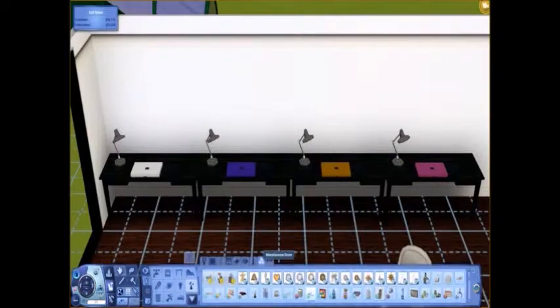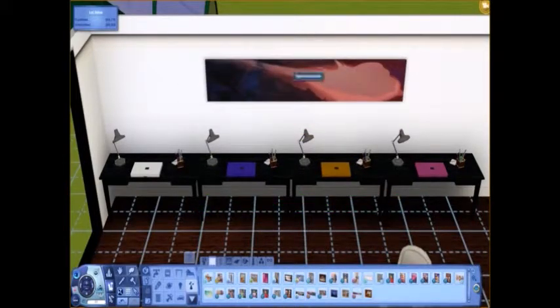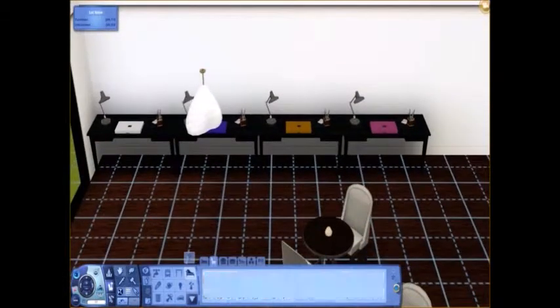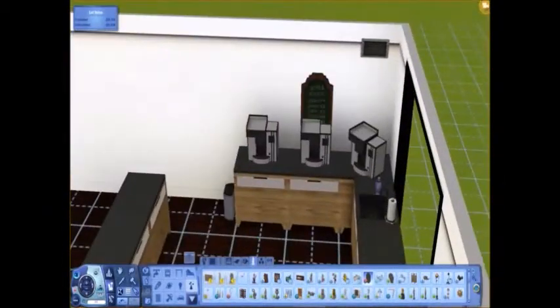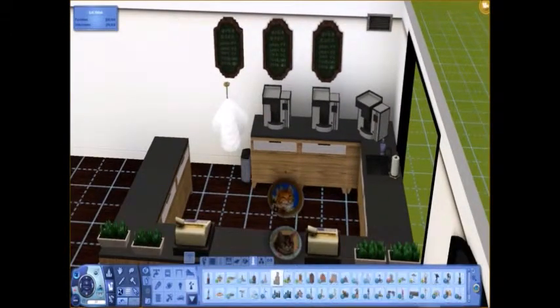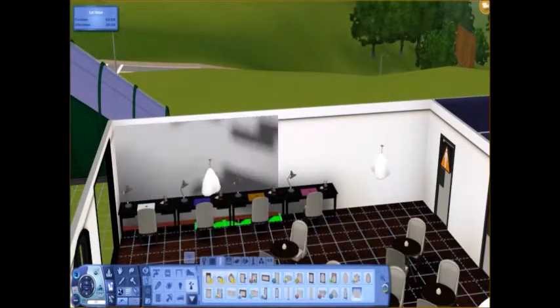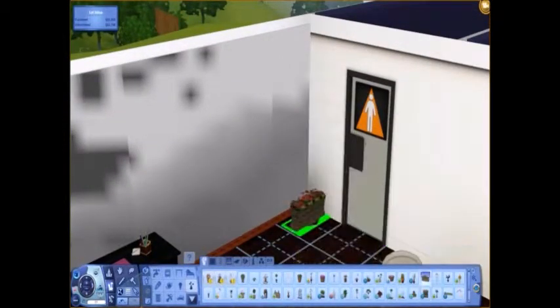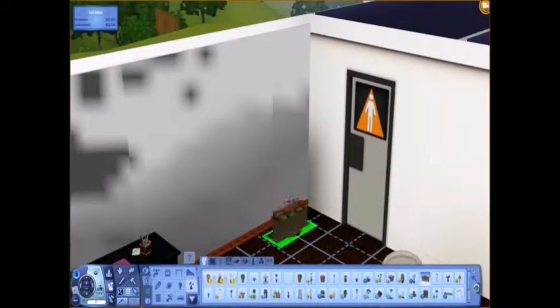I put little candles on the tables because that would be super cute. I tried wall lights but didn't like them, so I just put some normal desk lights and some pen-and-pad set pieces. I added some chairs and tried to find wall decor but couldn't find anything I liked. I ended up putting in mirrors — I know a lot of places have a mirror wall so you can watch yourself eat. It's kind of creepy but it's a thing, at least in New York.